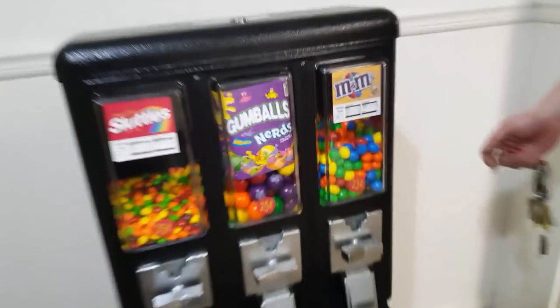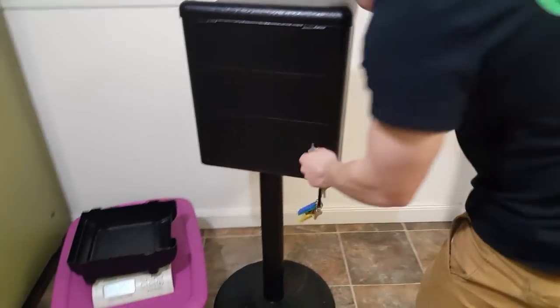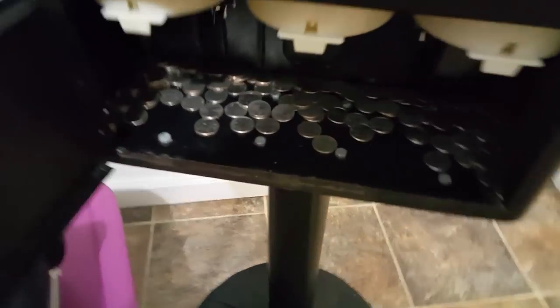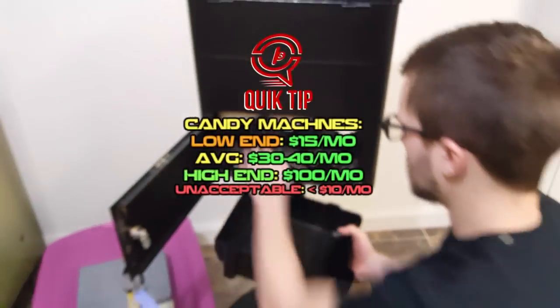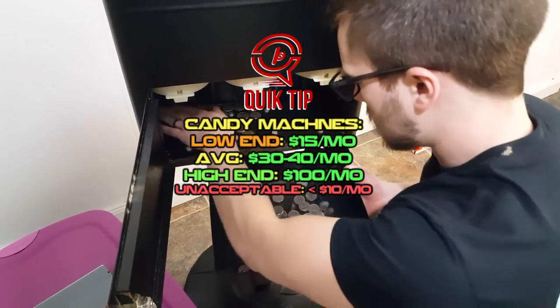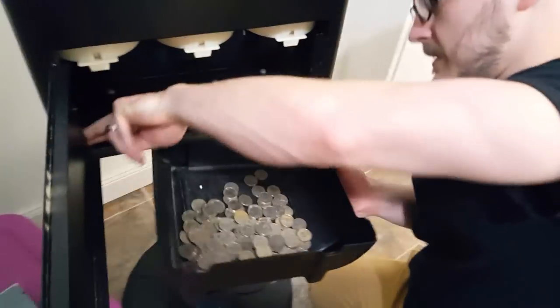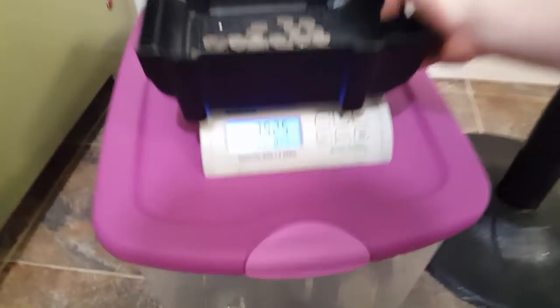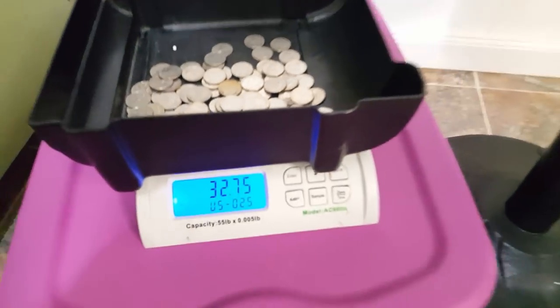Let's go ahead and hit this three-head machine and get that coin mech replaced. First we're going to turn around the machine and pull out all the money from the back. Let's see how she did — and it did exactly how I expected. That Mexican restaurant just does well; that looks like about 40 bucks to me. Here are our quick tips — candy machines low end, high end, and the unacceptable. Those are our personal views on it, but $32.75 — not too shabby, that's what I like to see, and that's three weeks.